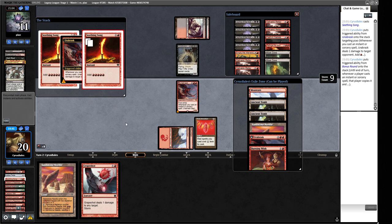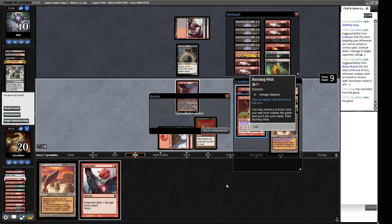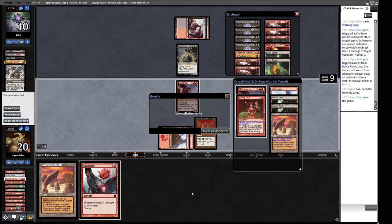Our opponent scoops - they know we have the Grapeshot in hand. If we cast one more spell then Grapeshot, we win, or we can just cast Grapeshot and flip Urabrask to kill them. I think our opponent giving us back the Urabrask via Exhume was pretty helpful, but they did have to take it to begin with otherwise we'd start the game with it in play.